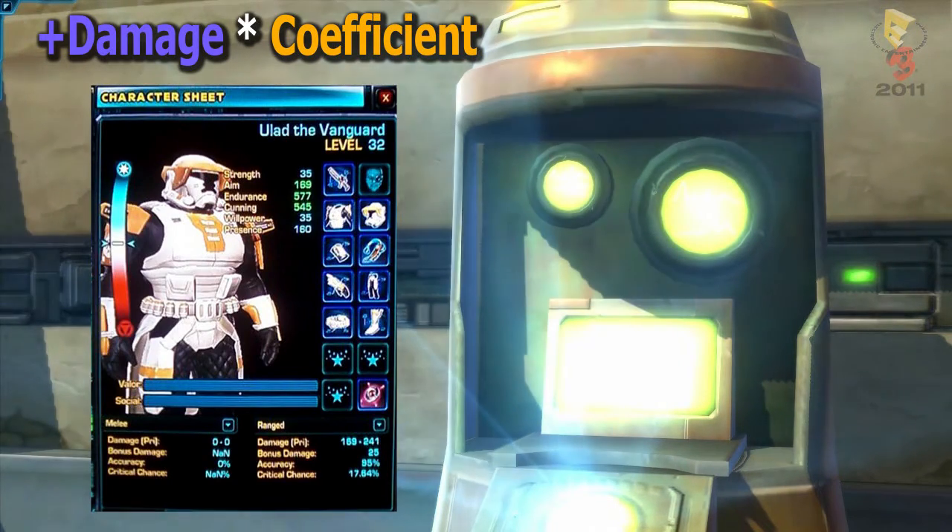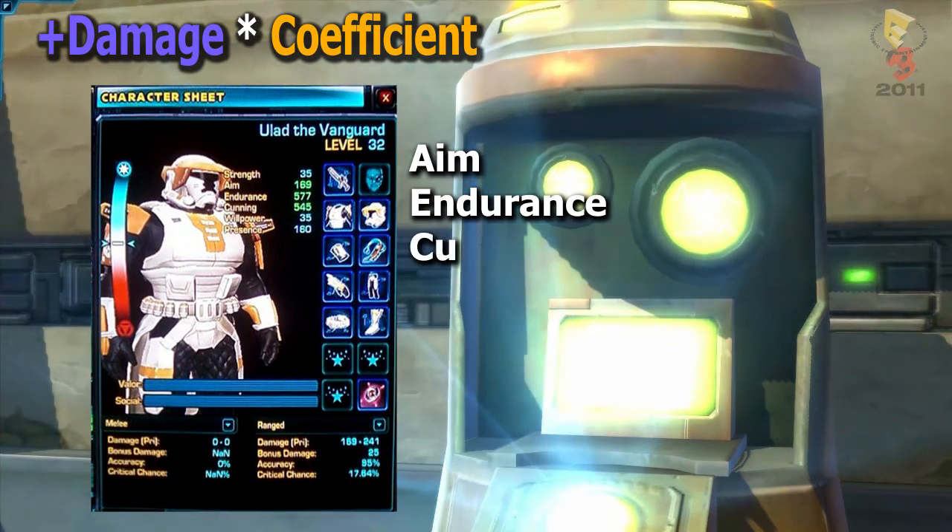Now let's look at the plus damage. Here we see character stats for a level 32 Vanguard taken from the Penny Arcade Expo play session. It's important not to get hung up on the actual numbers here, as this has all likely changed in beta by now. The Vanguard has three main stats: Aim, Endurance, and Cunning.